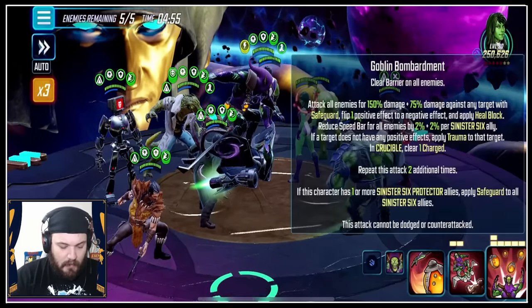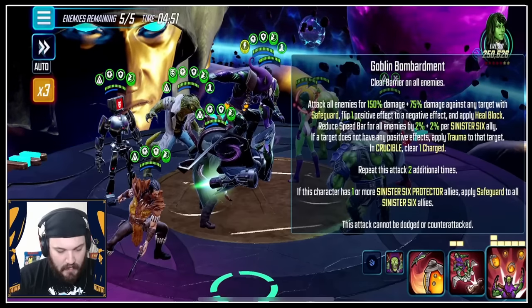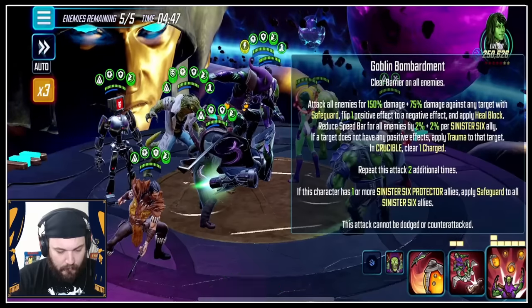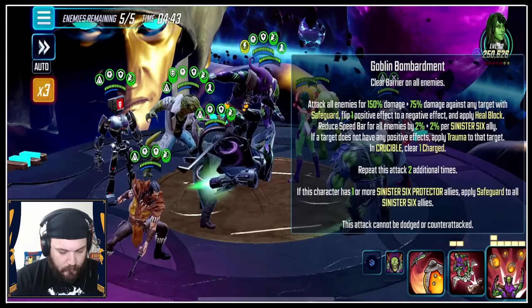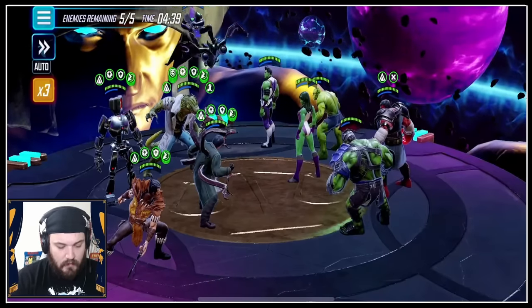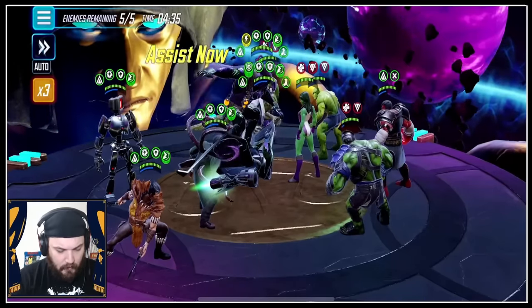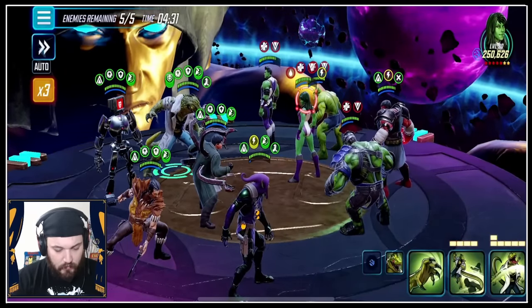How do we want to play this? We get an Ultimate — clear Barrier, attack all enemies, Safeguard, flip positive effects to negative effects, apply Heal Block, reduce Speed Bar for all enemies by a lot because it repeats twice. Apply Safeguard to all center picks. Let's do the Ultimate, starting off by hitting Red Hulk one time. We got the Striker room here we need to be worried about — how many Strikers does the enemy have? Just She-Hulk.